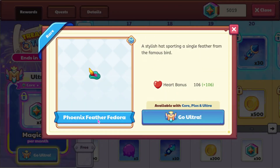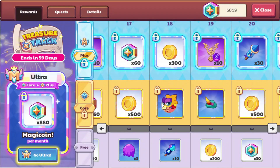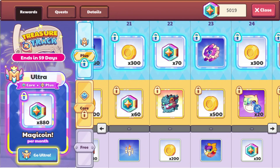Then we have the Phoenix Feather Fedora, which is a new Pet Hat they released. It has a heart bonus of 106, so it's decent. We also have the Eclipse Trophy again as a Morph Marble. I don't know if we're going to actually get that as something. But we do have the Floating Candles, which is a house item that you can get inside of the Academy — I'm kind of surprised to see that.